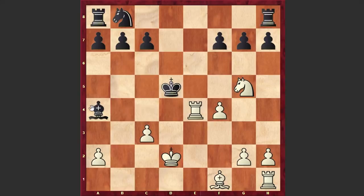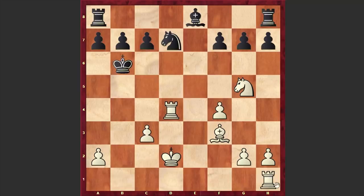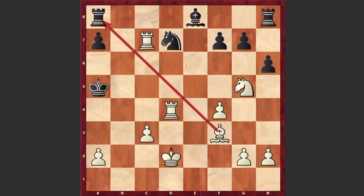Here we have Re4 attacking the bishop, and once the bishop retreats we have Rd4 check, Kc6, Be2 — this time the bishop is coming — Nd7, Bf3 check, Kb6, Rb1 check. There it goes guys, we have a nice king hunt! Ka5, Rxb7, h6 — black is trying to kick away an active piece, but Bronstein proceeds with munching black pawns. Rxc7, Rb8.